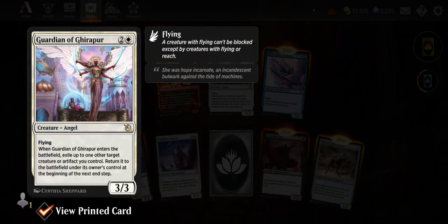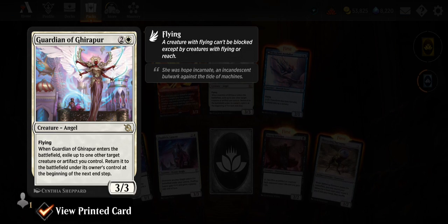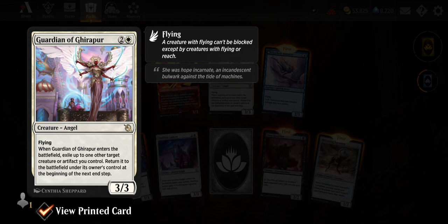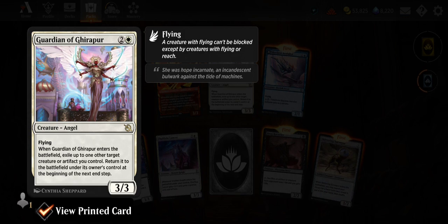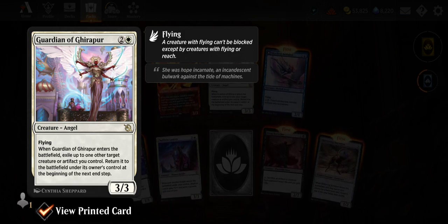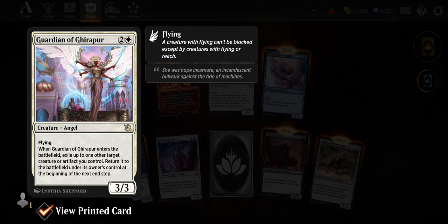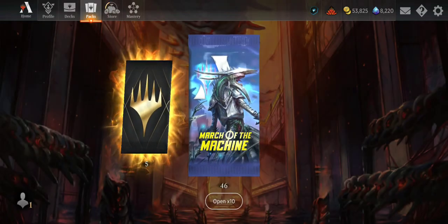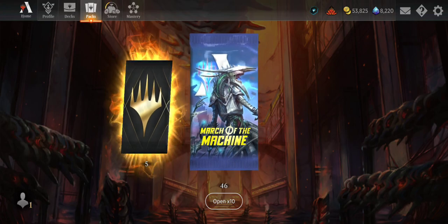Guardian of Garipur — 3/3 angel for three with flying and badass art, love it. When Guardian of Garipur enters the battlefield, exile up to one other target creature or artifact you control, then return it to the battlefield. It blinks something — that's fantastic! If it had flash that would be even better, but then it would probably cost four or five mana and be an uncommon.